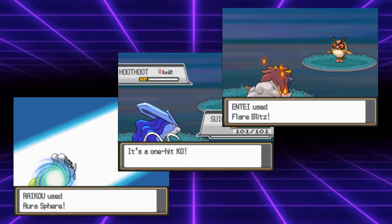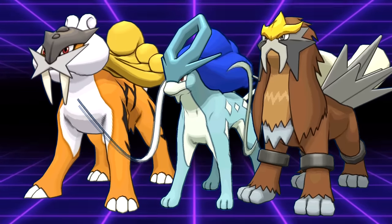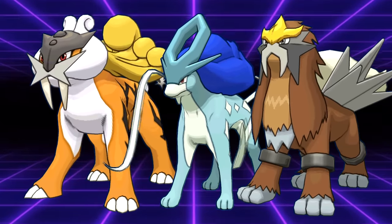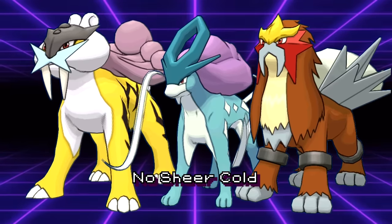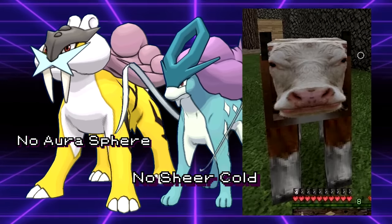Even if you're not running the event moves, you'll still want your Legendary Beast to be shiny. With closed team sheets back in Generation 4, having a shiny variant means your opponent has to cover for you possibly running those moves. If you don't run the shinies, the opponent immediately knows Suicune can't spam Sheer Cold, Entei has no good Fire STAB, and Raikou can't hit Steel types for super effective damage.